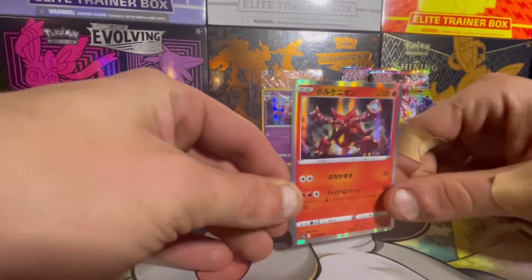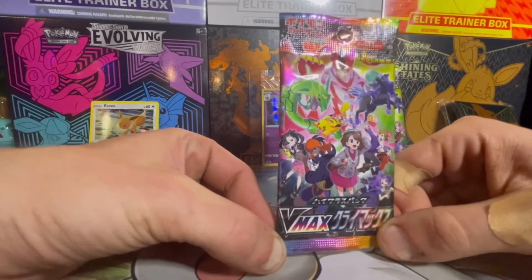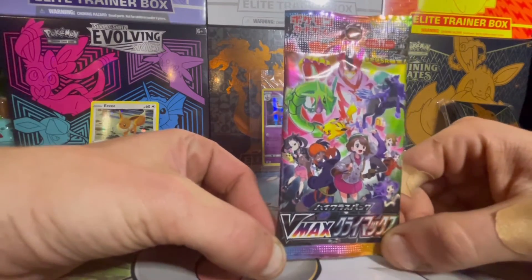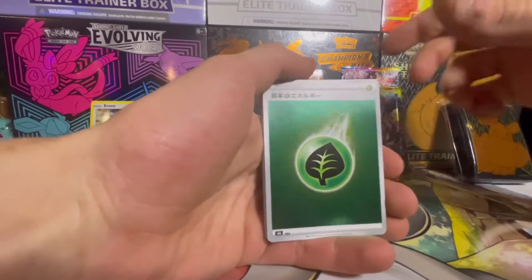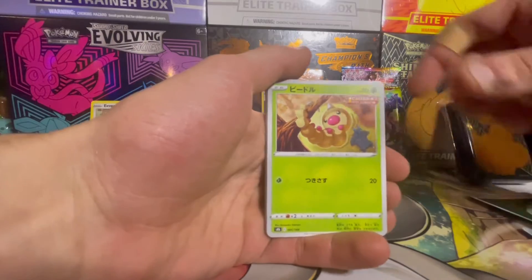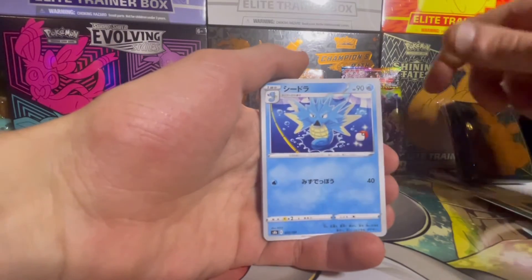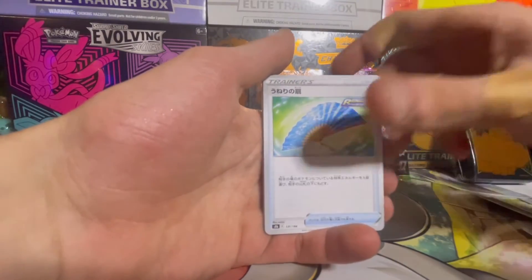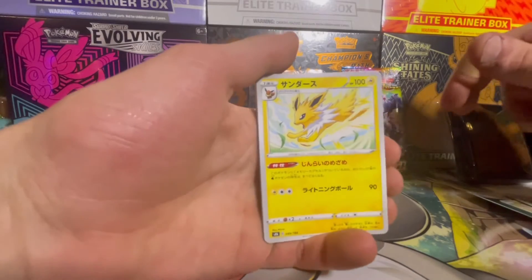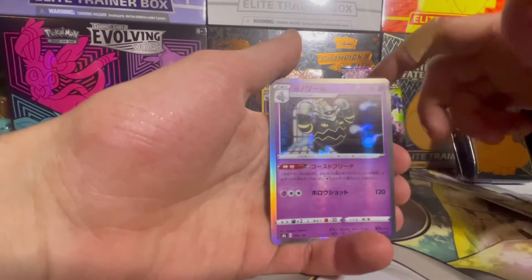We're going to open the next set of Japanese cards, trainers — wish me luck. Look how cool that artwork is. I don't know the card trick for the Japanese pack, so we'll just go through it: energy, Weedle, Marill, Cedra, a trainer, another trainer, Jolteon — that's actually my favorite Eeveelution — and that's Dusknoir, I believe.